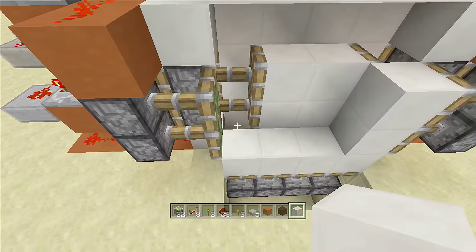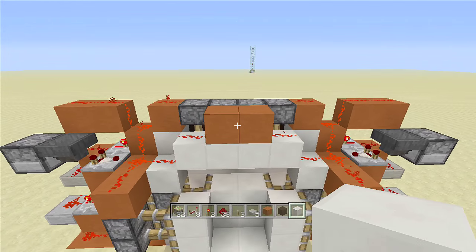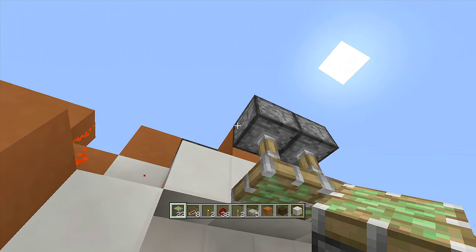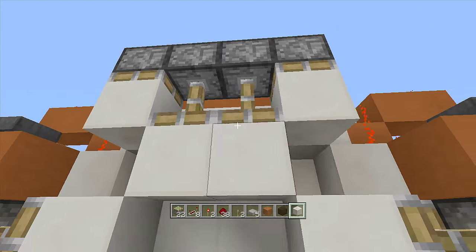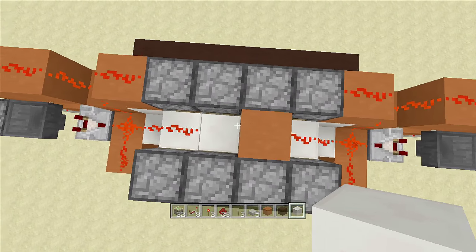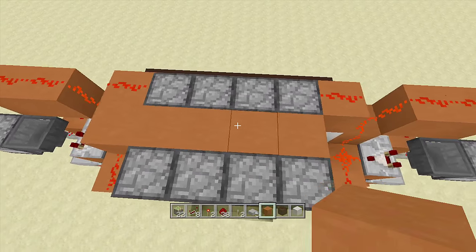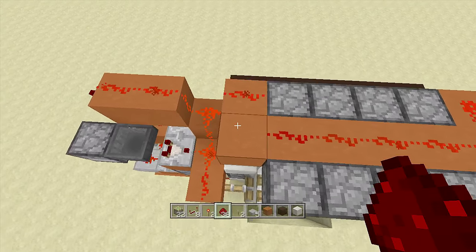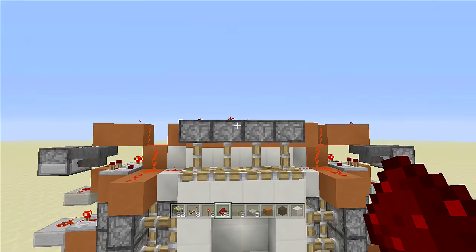Now for the top area — this changes up just a tiny bit. Place in four sticky pistons facing downward: one, two, three, four, then place blocks of choice on all of them. Break the redstone dust in the middle, place blocks going along the sides, and place redstone dust in the middle. Important: do not connect these two sides together or it will ruin one of the sides of the vault.